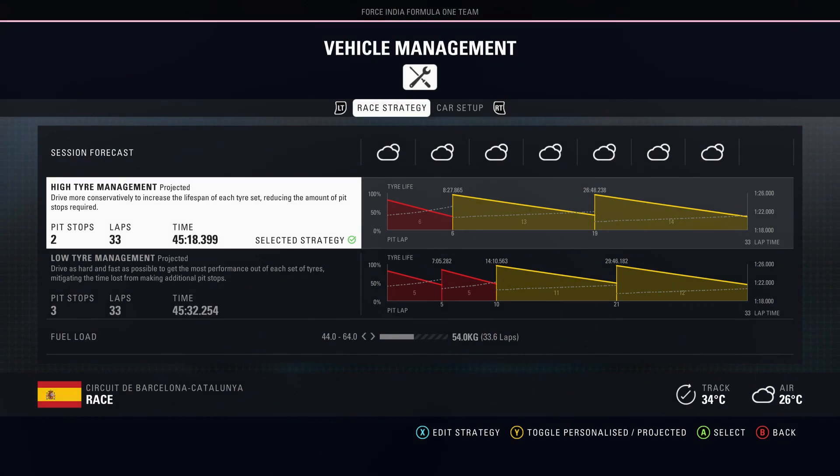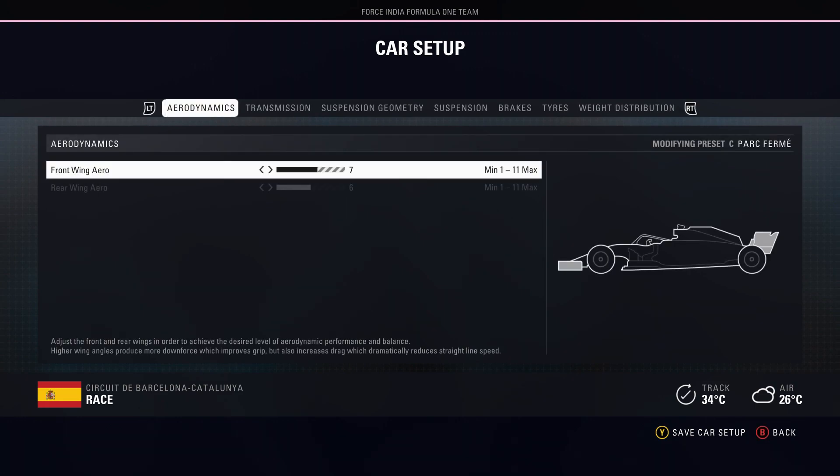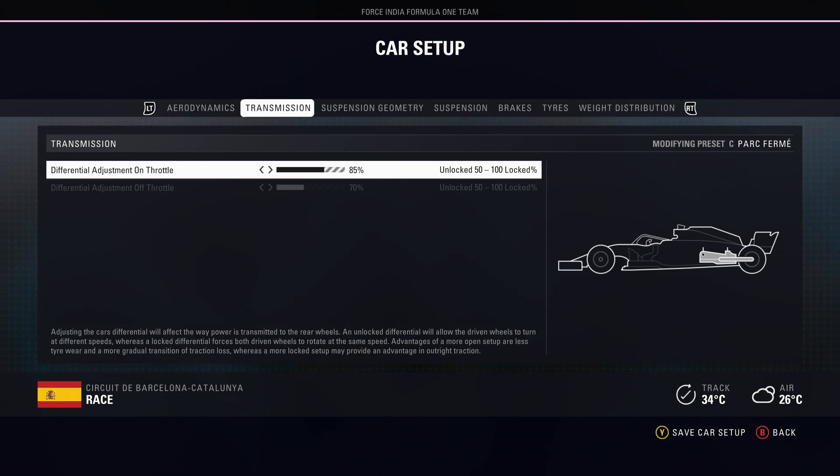As you saw by the grid rundown, we actually fell down to ninth in that final part of qualifying — a little bit unfortunate, but we have to make the best of a bad situation. I feel the Spanish Grand Prix has always been one where I've been very good on strategy and tyre saving, able to make that up in the race. The setup: seven on the front, six on the rear for the wings. The strategy is super-softs, then two sets of the soft compound tyre. 85, 70 on the transmission — that's what I found comfortable.